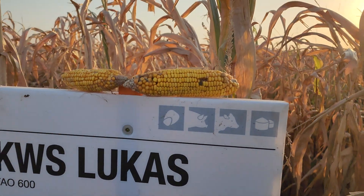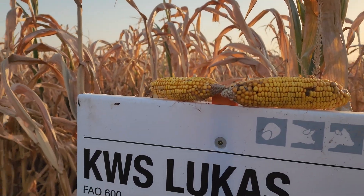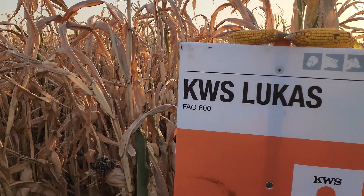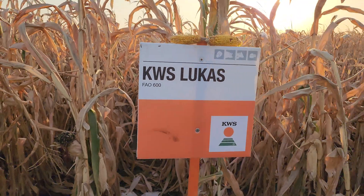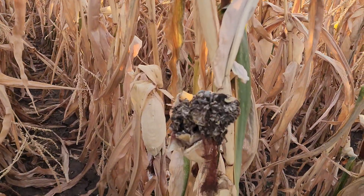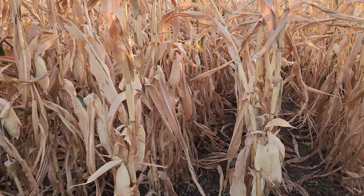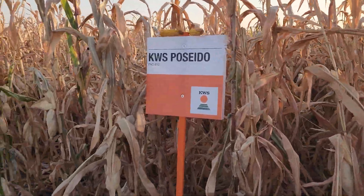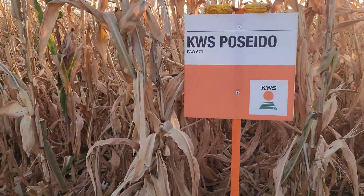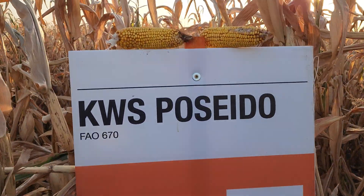It was very stressful conditions and pollination was challenging — a lot of fusarium. For the FAO 600 group this is a little bit different. You can also check the ustilago here. KWS will not beat others with this FAO 670 Poseido — look at this.